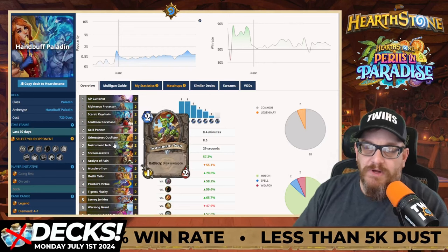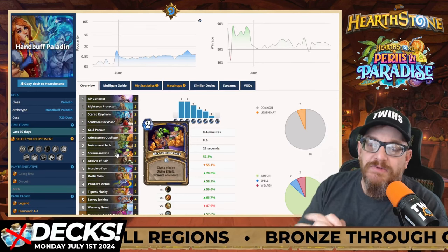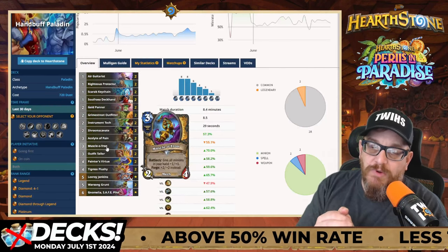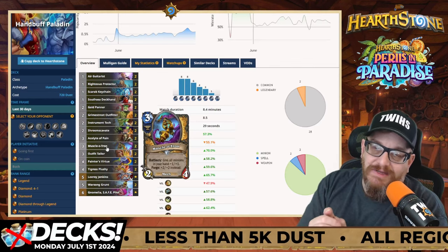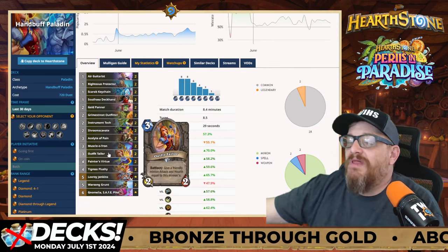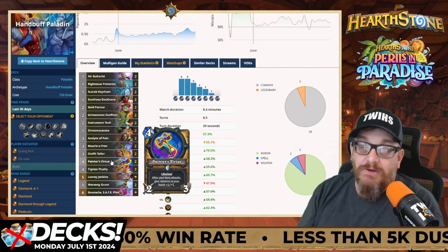Grime Street gives all minions in your hand plus one plus one - it's awesome. Instrument Tech is your weapon draw if you don't have the weapon. Shroom Excavate gives a minion Divine Shield and excavates a treasure. Accolade of Pain is card draw. Muscle-o-tron gives all minions in your hand plus one plus one, and forged it's plus two plus two - I absolutely try to keep this in my opening hand every time. Turn two or three, yes you're getting hit a little bit but you'll be okay. Outfit Tailor: give a friendly minion attack and health equal to this minion's - leave it in your hand, buff it like crazy, then use it on something your opponent couldn't clear.